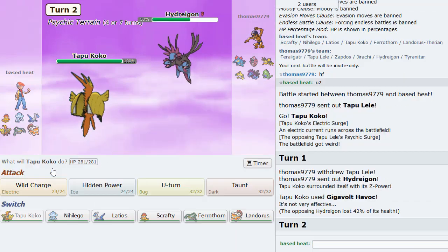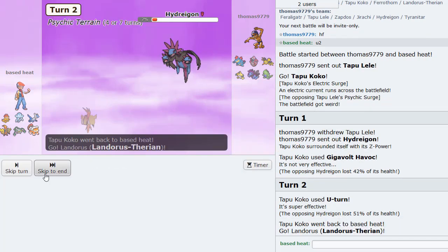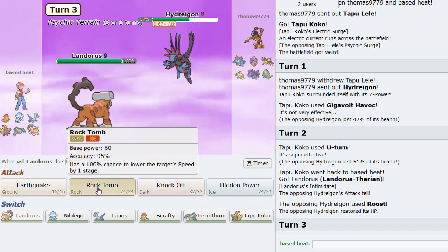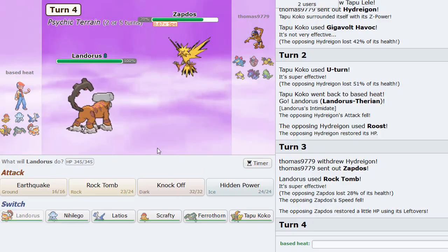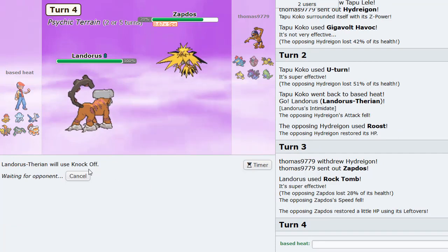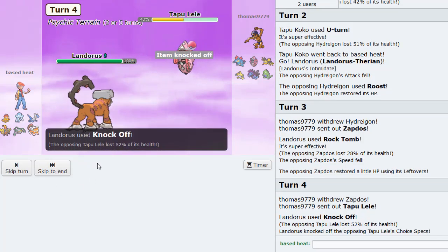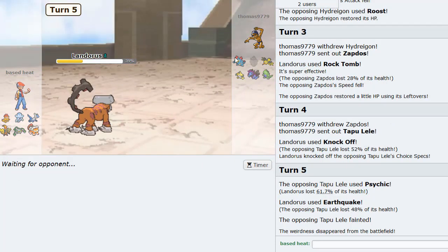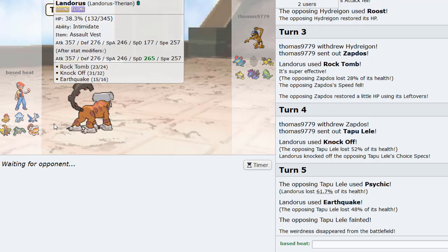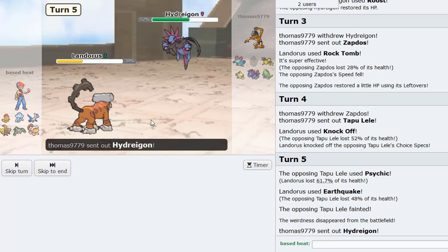And then probably Rock Tomb here to be faster than everything else. He goes Zapdos. That is zero damage - a total of zero damage. I'm going to Knock Off your leftovers here actually - or Knock Off whatever item you have. Which is Choice Specs. And now I can take any hit from this thing, absolutely any and every hit. So that thing is gone, which means that our terrain is there to stay. It is there to stay. In comes Hydreigon.